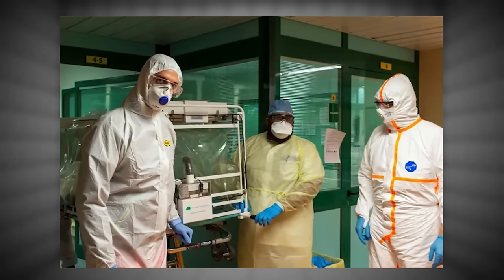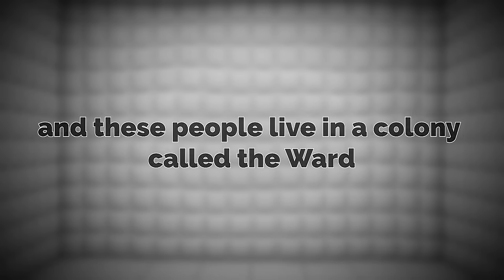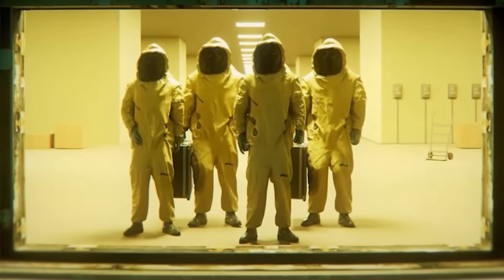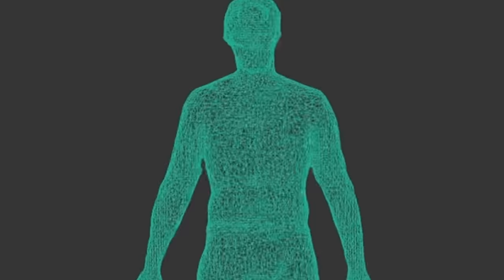There is a staff of about four individuals who help the healing process along, and these people live in a colony called The Ward. Meg created The Ward as a makeshift hospital here on level 1.3 with the goal of helping the seriously ill or seriously injured wanderers. These professionals help keep a wanderer alive until the detox zone can heal them, as the level does not instantaneously heal you — it actually has a process that takes a bit.